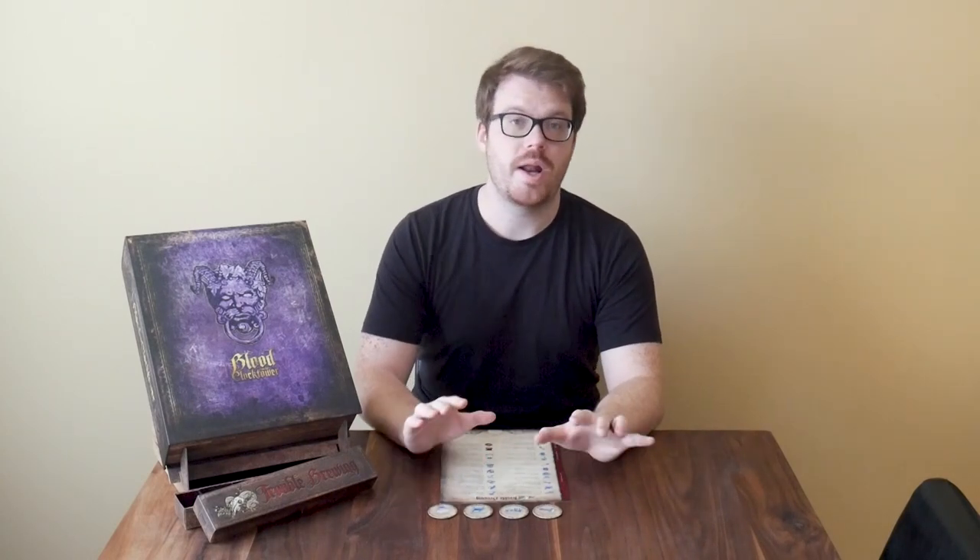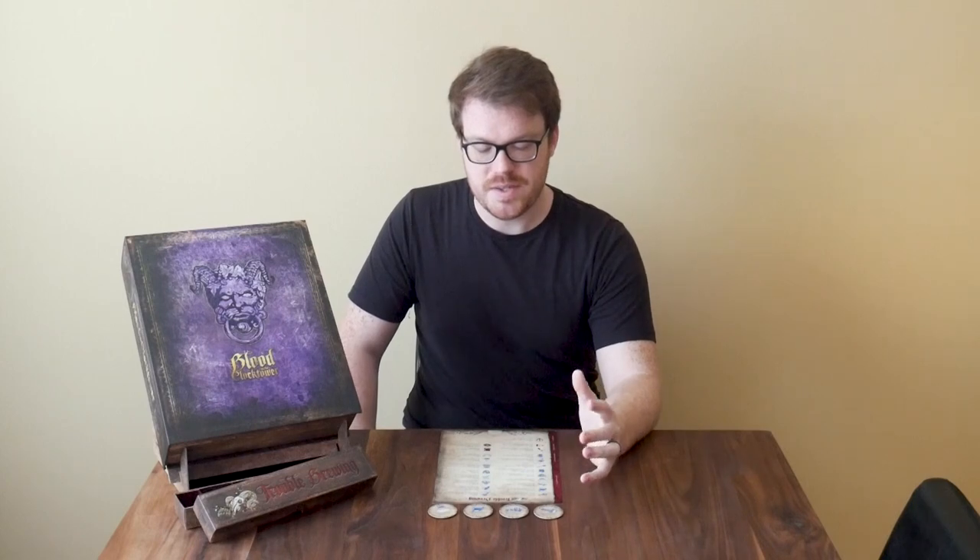In Blood on the Clocktower, no matter what role you get, you can always do something that will affect the game in big ways. I want to talk about three strategies you can employ with first night information roles. These aren't the only three strategies, just the ones I've seen a lot or that I think are good ways to work around the bias against first night roles. The first is what I call the Basic Strategy.